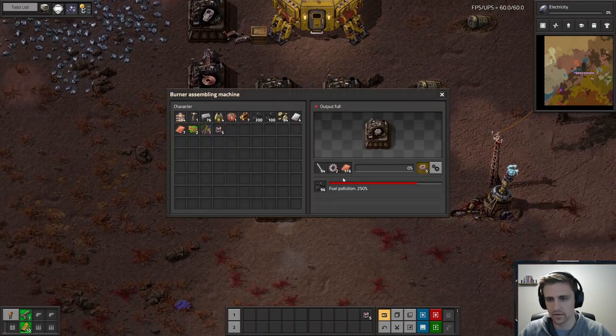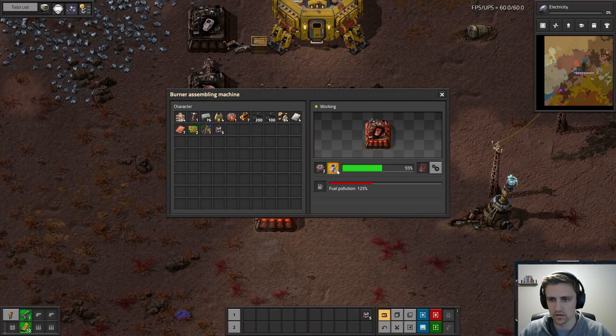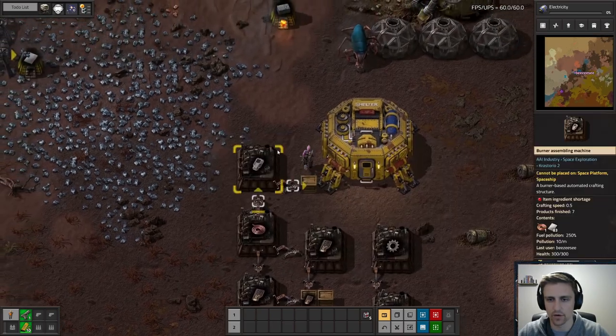So we've got — it's not automation exactly, but it's kind of automation. So for this it takes five blank tech cards. We do need a little bit more copper in here. We'll throw this copper in here to make more coils. Honestly, these graphics really are super beautiful — I love it.